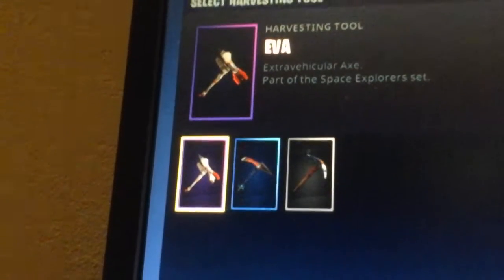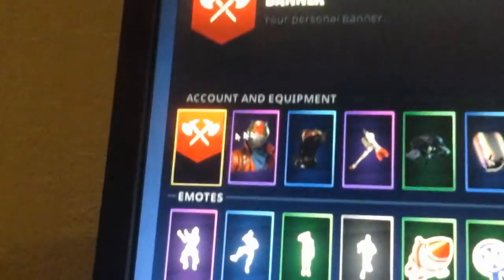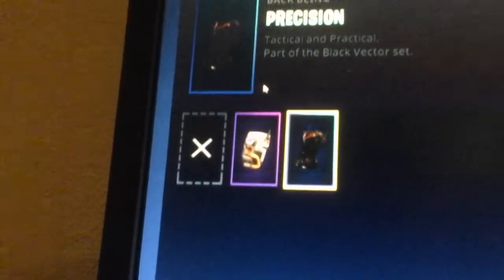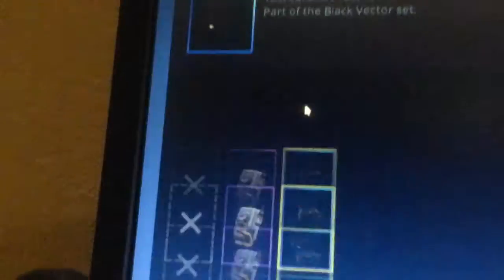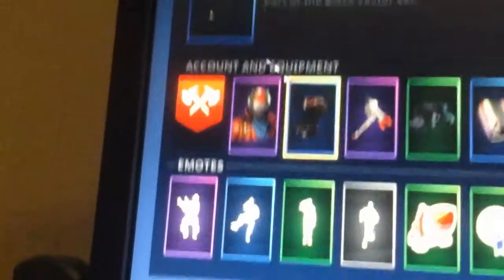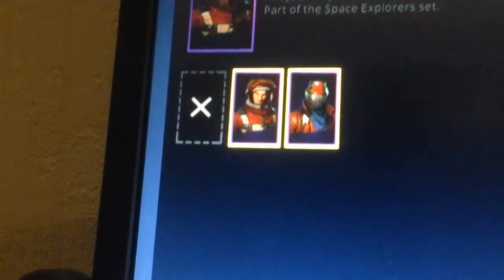I'm not that good at Fortnight so I'm only just getting used to it. For the next one, Harbingstuff tools, I use Eva, and then my back bling I use Precision. I've got Rustlord and Mission Specialist.